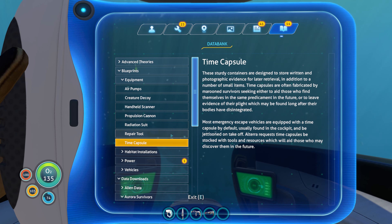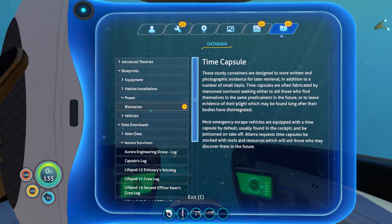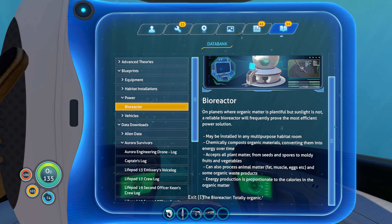Bioreactor: on planets where organic matter is plentiful but sunlight is not, a reliable bioreactor will frequently prove the most efficient power solution. This whole base-building part has me a little nervous, alright? I don't play these games. I don't know where to build the base, I don't know where to start. I'm kind of nervous about that because you guys are all watching me. I think I do want to build my first base lower though — down into the next layer. I don't know if that's smart, but I feel like then I've got a base in that area that I can build off of. We'll see.